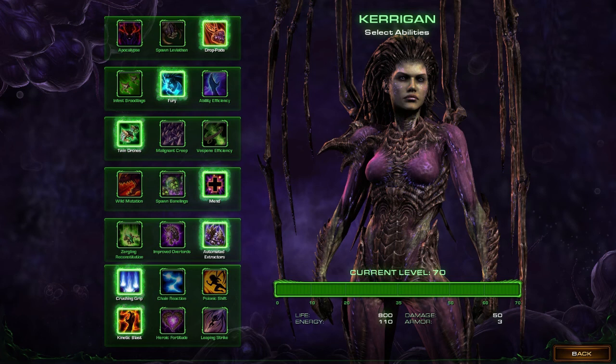I tried this a couple of different ways, and this is the build that I really like for Kerrigan. You can make variations on this of course, and actually if I did it again I might choose Vespene efficiency over the twin drones, but I think the very most important thing here is mend.